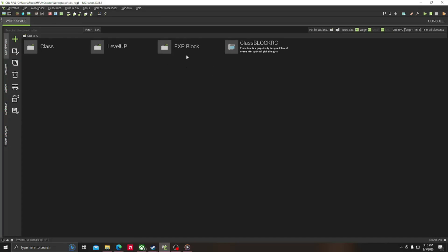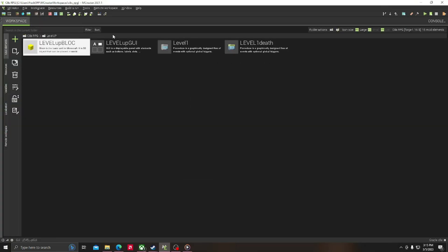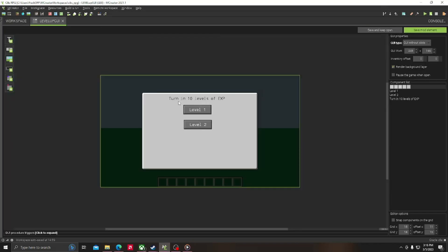Just delete that. Now to the leveling up — you want to make a block. Or you can use a GUI so the player can hold down the home key or whatever key and level up through there. Or you can make a block, or you can make something that would spawn in a structure — that will work too. You can make a block look like a villager; that's what I do.